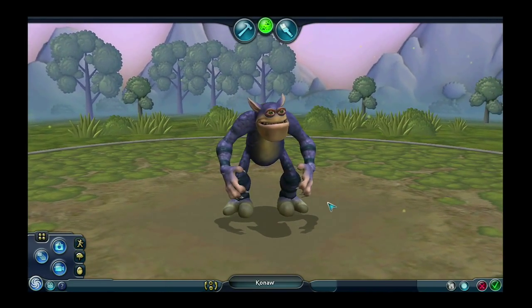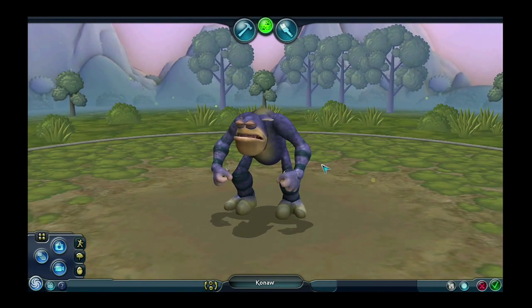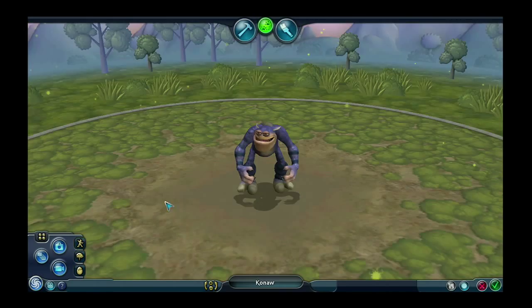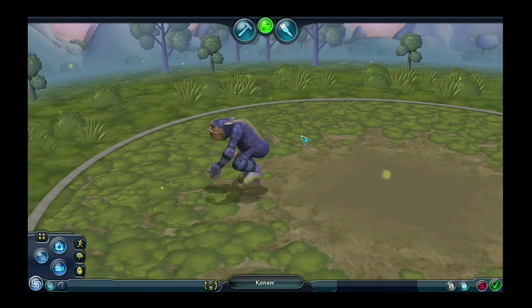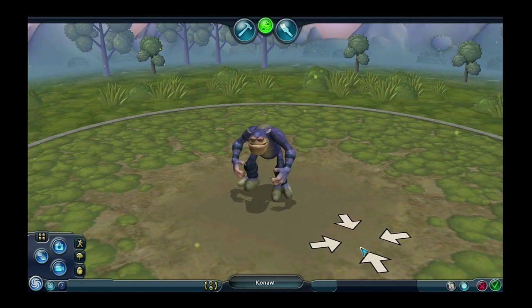First thing you're going to want to do is to turn your camera around or have control of your camera, and you can do that by right mouse clicking and dragging the mouse. You'll also want to be able to move him around in the play arena, and you can do that by left mouse clicking anywhere in that arena.